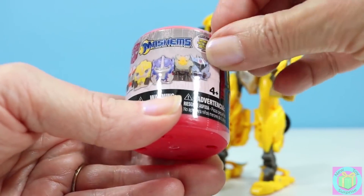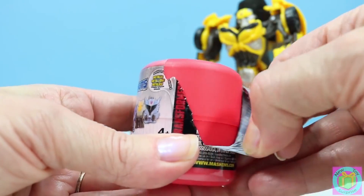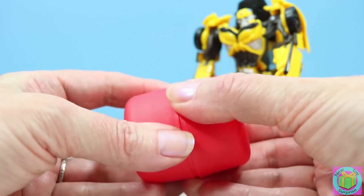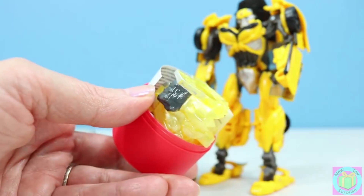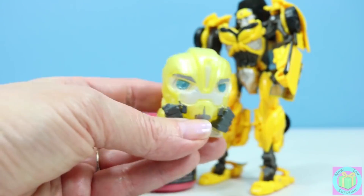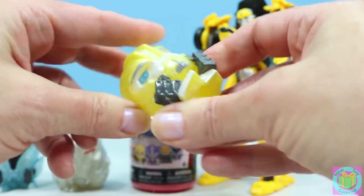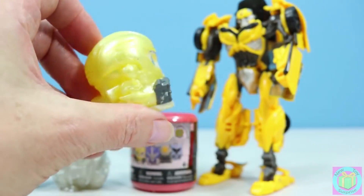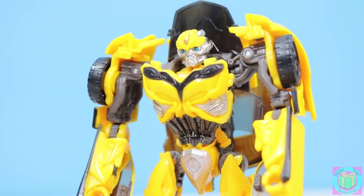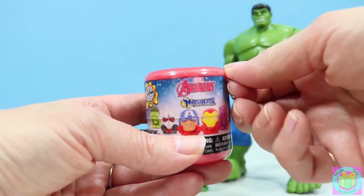Come on Bumblebee, let's see if we can get him. Peel up our wrapper. There it goes. Who is it? Woo hoo — it's Bumblebee! Look Bumblebee, it's a Transformers Generations Bumblebee. And he's very squishy. I would take a squishy Autobot over a squishy Decepticon any day. That's true, Bumblebee.